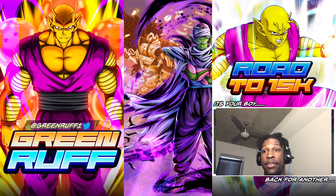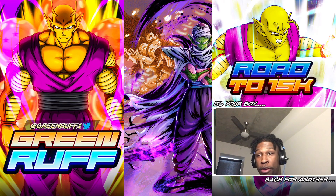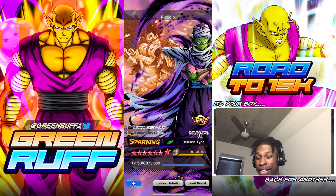Wygruff here back with another video and today we're gonna be checking out Zenkai Green Piccolo, the first Piccolo in the game of Dragon Ball Legends. He is the mascot, bro.